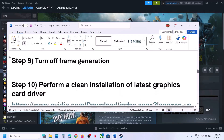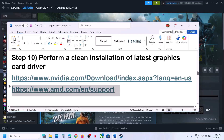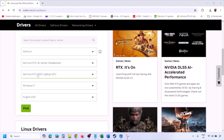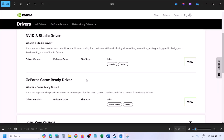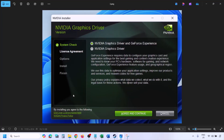The next step is to perform a clean installation of your graphics driver. If you have an Nvidia card, go to the Nvidia website. Select your graphic card and operating system from the list, click Find, then View, then Download the latest GeForce Game Ready Driver. Run the exe file, click Agree and Continue, select the Custom option instead of Express, and click Next.